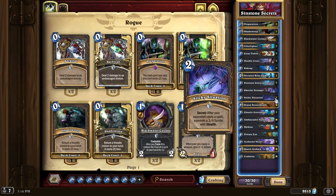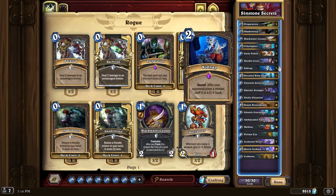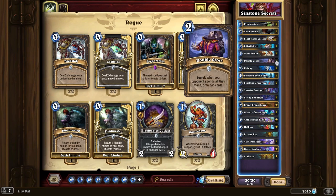They have 3 new secrets, which are Sticky Situation — after your opponent casts a spell, summon a 3-4 spider with stealth. Kidnap — after your opponent plays a minion, stuff it in a 0-4 sack. And Double Cross — after your opponent spends all their mana, you draw 2 cards.